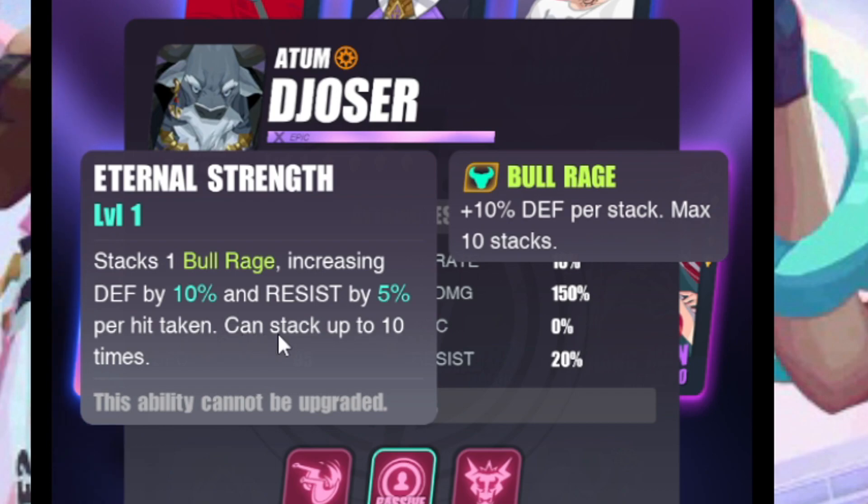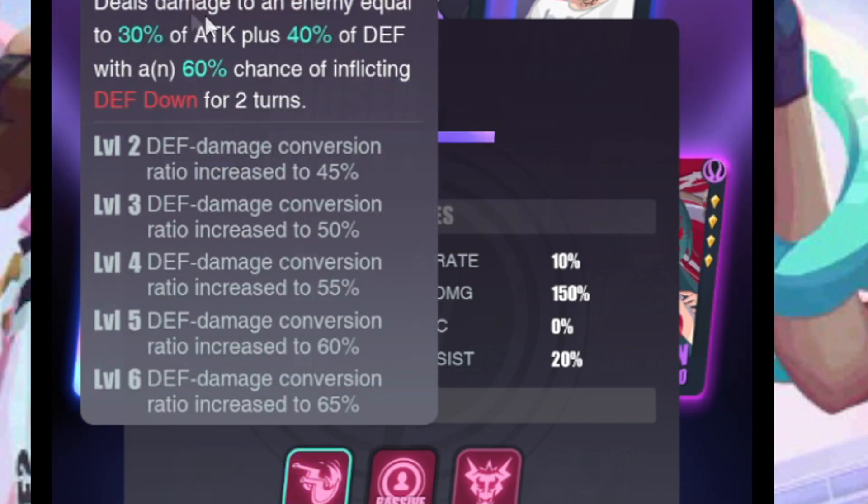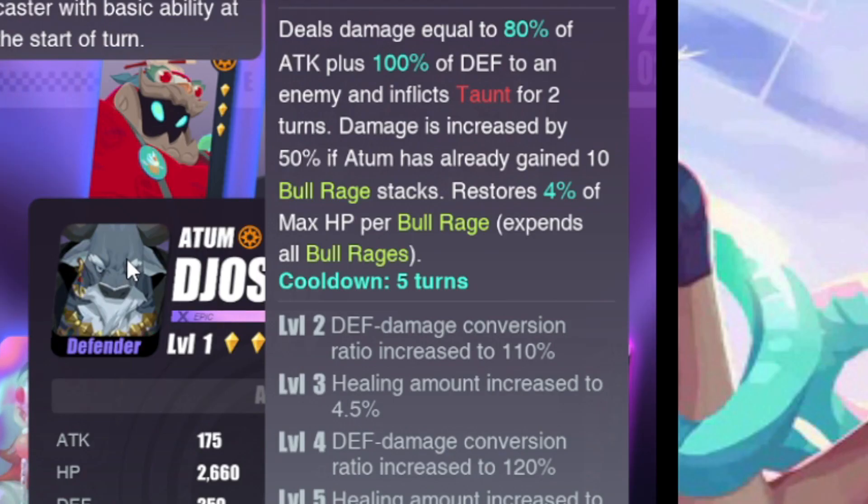He stacks Bull Rage, increasing defense by 10 percent and resist by 5 percent per hit taken — stacks up to ten, so you can get a 100 percent defense increase and a 50 percent resist increase. Per hit taken is great because a lot of skills are multi-hitting. His skill is a taunt — 100 percent scaling off defense — and damage is increased by 50 percent if he's already gained 10 Bull Stacks.